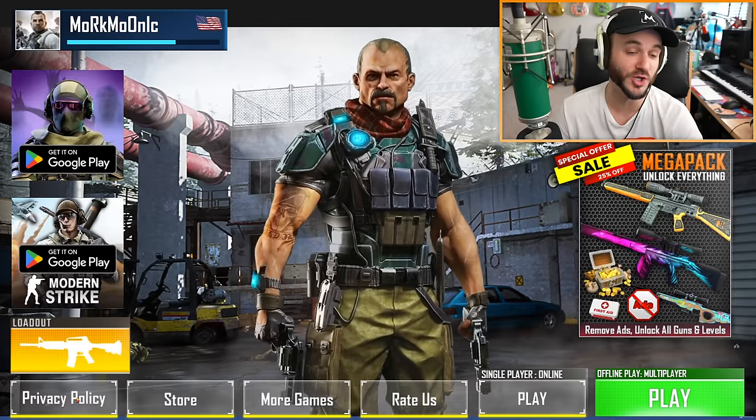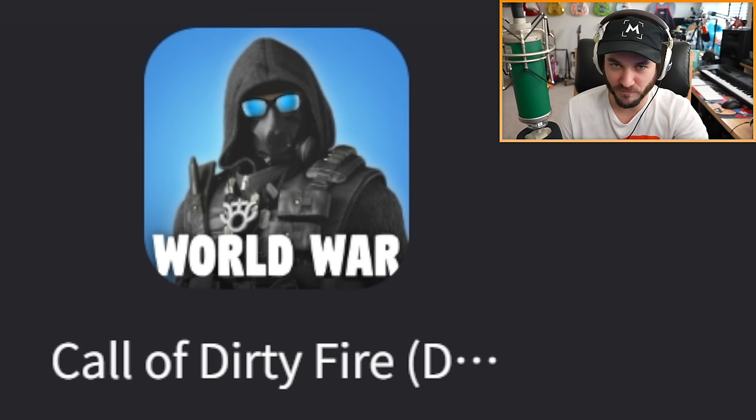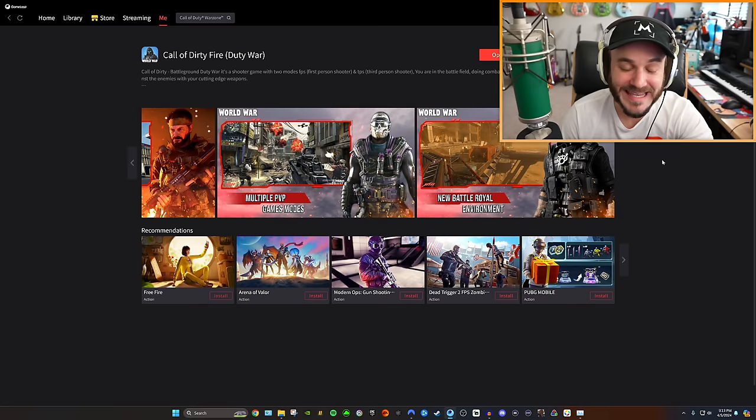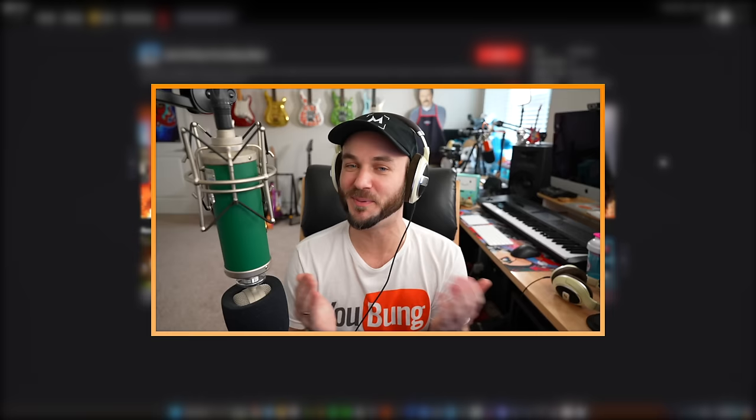I need 7,000 coins — it's all just a scam to get you to watch more ads. This is honestly one of the worst video games I've played in my life. Call of Dirty Fire Duty War has to be one of the most shameless Call of Duty knockoffs I've ever played. Weirdly, I wouldn't be as upset if they were showing normal ads, but some of the ads were just straight-up disgusting. I'm not necessarily saying Activision should sue the people that made this, but maybe consider it — because this is straight dookie. Easily one of the most horrendous games I've ever seen. Thanks for watching — drop a like and subscribe if you want to see more terrible Call of Duty knockoff games!